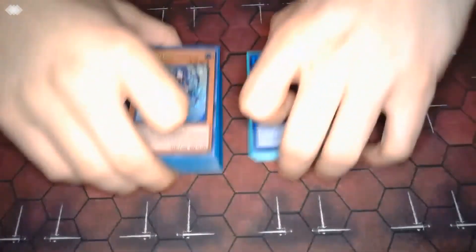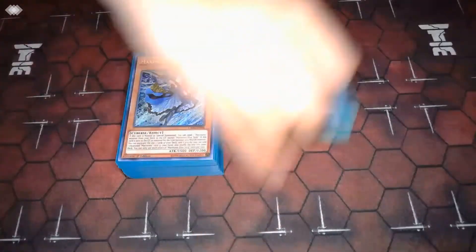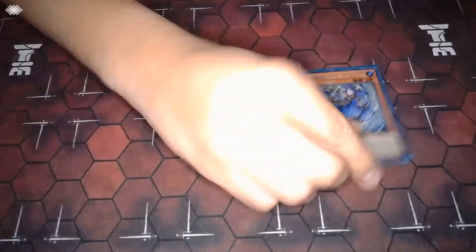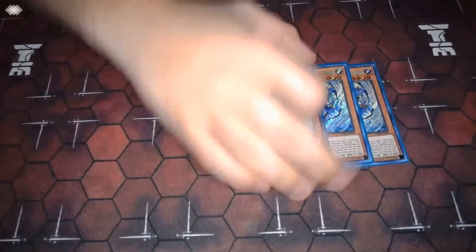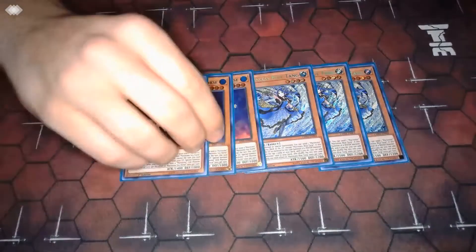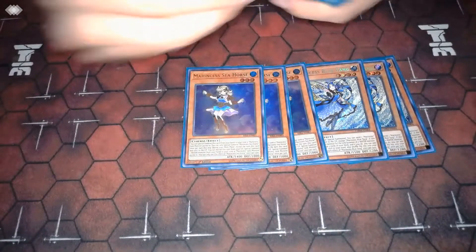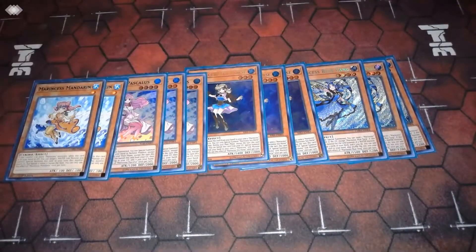Without further ado, let's get into this deck profile. Starting off with our main deck here and the Marincess lineup, we've got three copies of Blue Tang, three copies of Seahorse, three copies of Pascalis, and two copies of Mandarin.